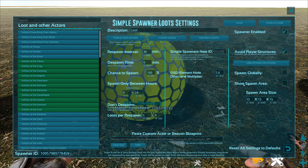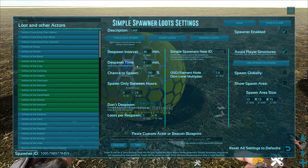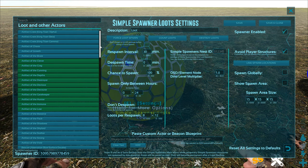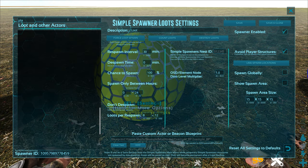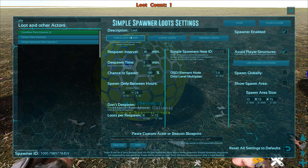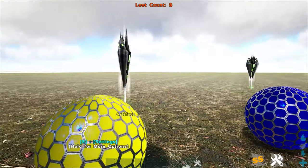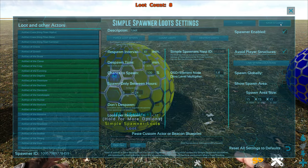You can set it to spawn on a timer and control the quantity that comes in. It has the same settings as the creature spawner — spawn area, spawn globally so it appears randomly around the map, OSD element nodes, chance to spawn, despawn time, and loots per respawn. For example, setting it to 8 to 12 increases the number of items. You can also add beacons and more dangerous things like the carnivorous plant — we spawned that in during testing and it ended up very close to us.